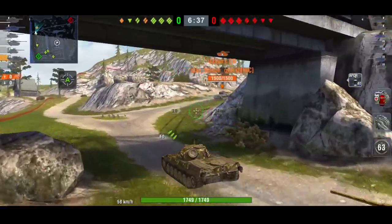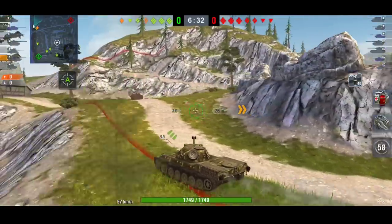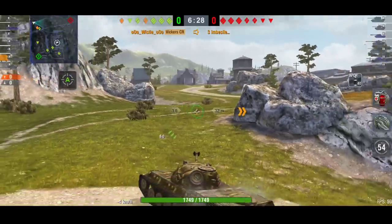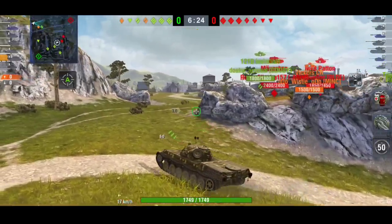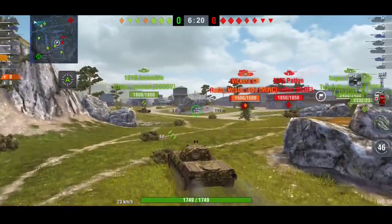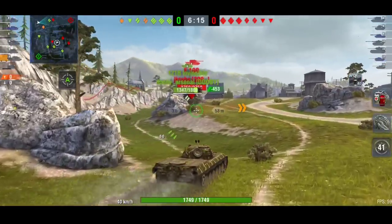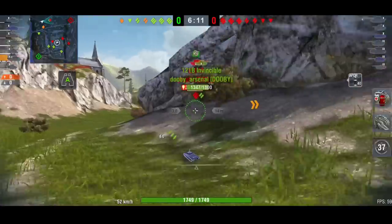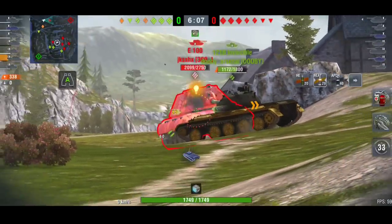So they are pushing towards the left side. The heavies are going kind of to the middle, which isn't the best of choices for them. At the moment they've come to this side of the map and no one has been spotted, which does not look good for the heavy tanks that have gone towards the middle.